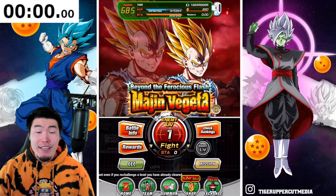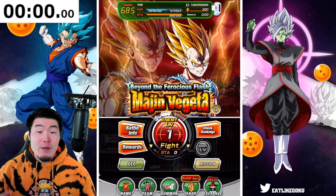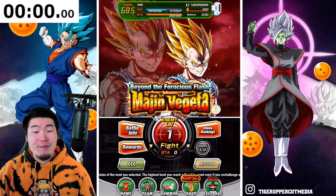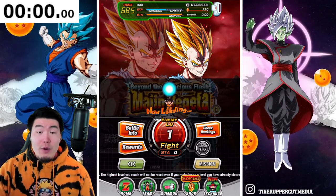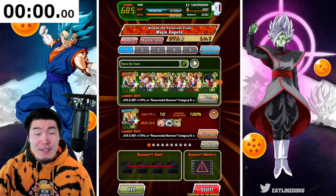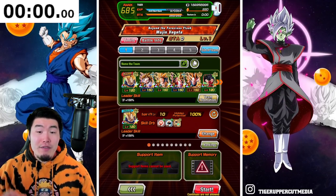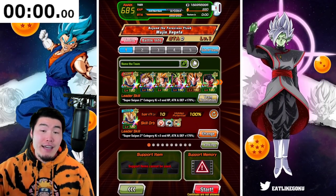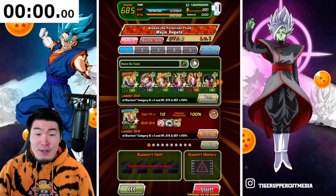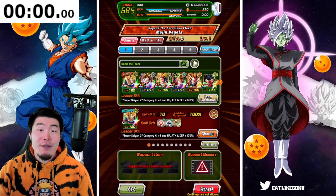Alright, so today we are going to be taking down the new LR Majin Vegeta Extreme Z Battle Event on Global so that I can Extreme Z Awaken my Majin Vegeta and do a showcase for you guys later today. With that said, let's jump right into it starting with level 1. As you guys can see, we do have a timer above my head for those of you that want to race me to see if you can finish the 10 levels before I can. As far as the team goes, we have a Super Saiyan 2 team because that is the effective category on this event. We got the Double Tech Vegetas, AGL LR Gohan, Tech LR Gohan, LR Kale and Caulifla, LR Super Saiyan 2 Angel Vegeta, and finally the Tech Kale and Caulifla.